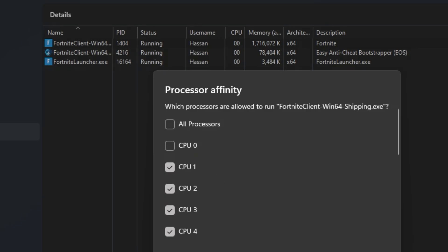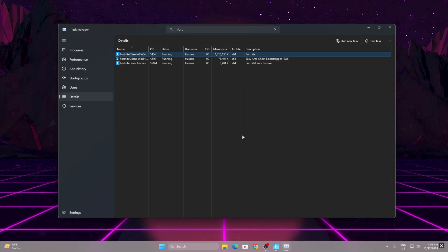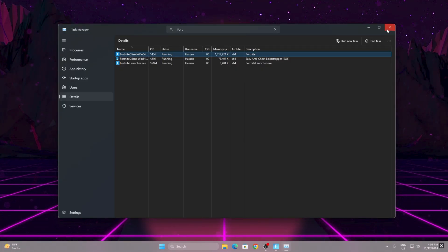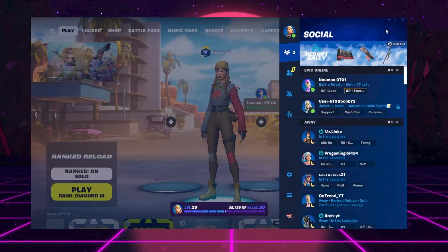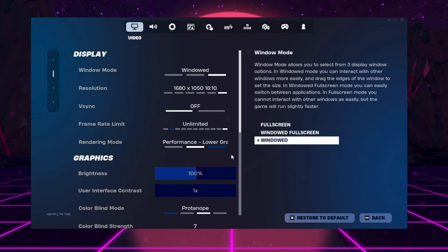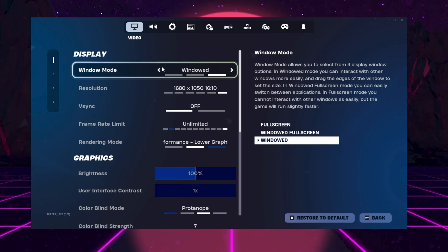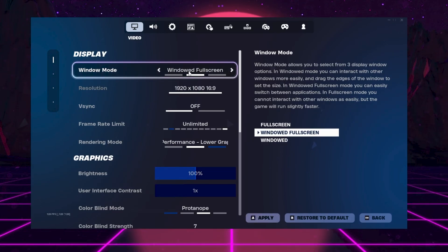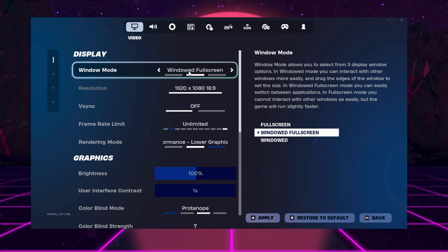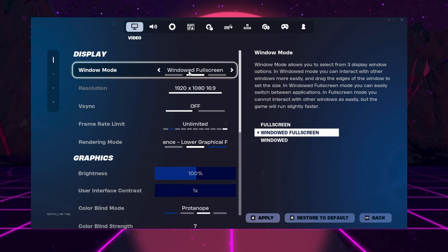After doing that, click the OK button and close Task Manager. For the next step, go to your Fortnite settings. Open up the settings and set the window mode to Windowed Fullscreen or Fullscreen. I personally prefer Windowed Fullscreen because it's easy to use multiple windows at the same time while playing Fortnite.